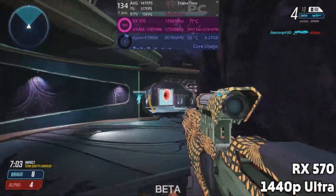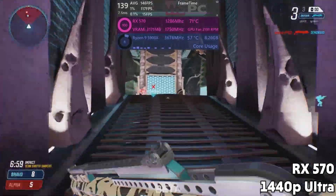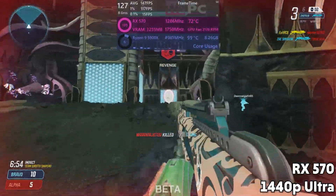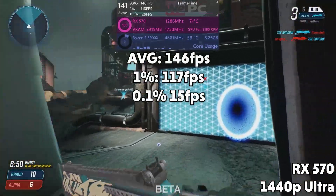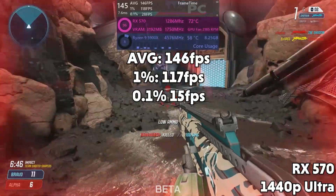Team Red's turn now with the RX 570. A great budget 1080p card, still very much holding its own in this very well-optimised game at 1440p. Getting mugged off by that portal there, I saw an average FPS of 146, 1% lows of 117, and 0.1% lows of 15.